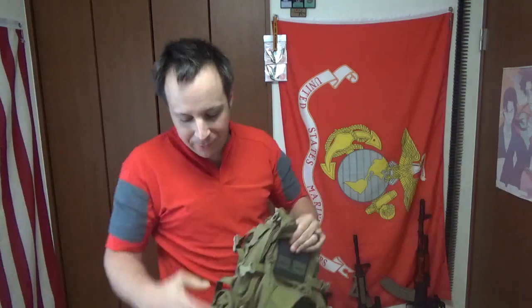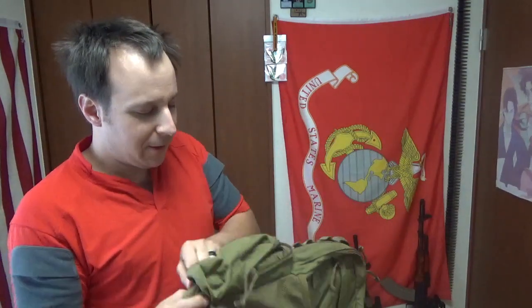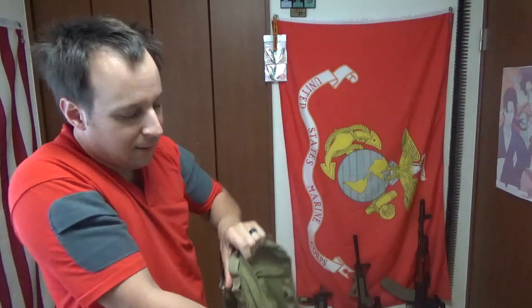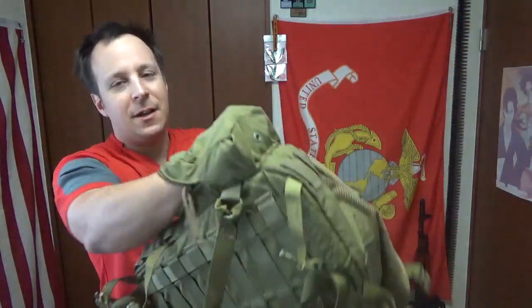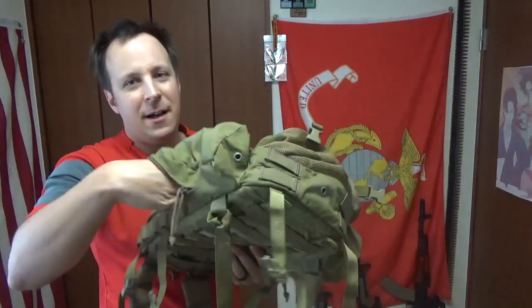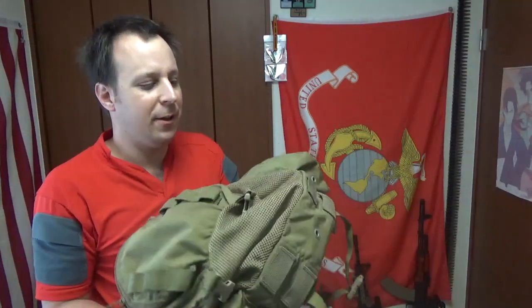I'll zip this guy back up. These guys on the side aren't too crazy — just pop these open and you got a little fist-sized pouch in there. You can fit binoculars, compass, gun cleaning gear, smaller stuff like that. There's another one on the other side that actually has my old gun cleaning kit in it.